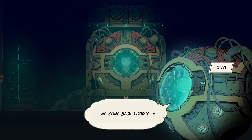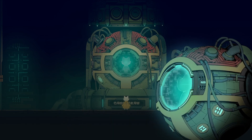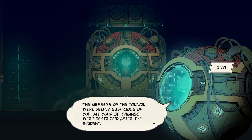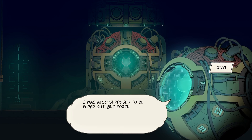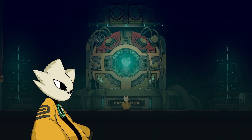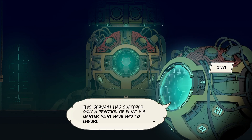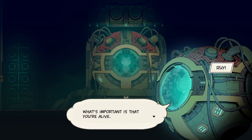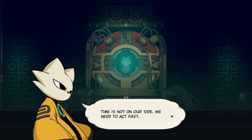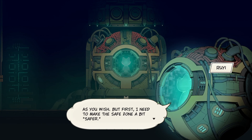Ru Yi. Welcome back, Lord Yi. Oh, this is my helper. I have been waiting here for a long time. Did you lock the Mystic Nymph's secret chamber? Yes, that was the only thing I could do at the time. The members of the Council were deeply suspicious of you. All your belongings were destroyed after the incident. I was also supposed to be wiped out, but fortunately I was still deemed useful. My systems were throttled down, but that was all that happened to me. I didn't think they'd also go after you. This servant has suffered only a fraction of what his master must have had to endure. What's important is that you're alive. What's important is I do what I'm about to do. Time is not on our side. We need to act fast. As you wish, but first I need to make the safe zone a bit safer.